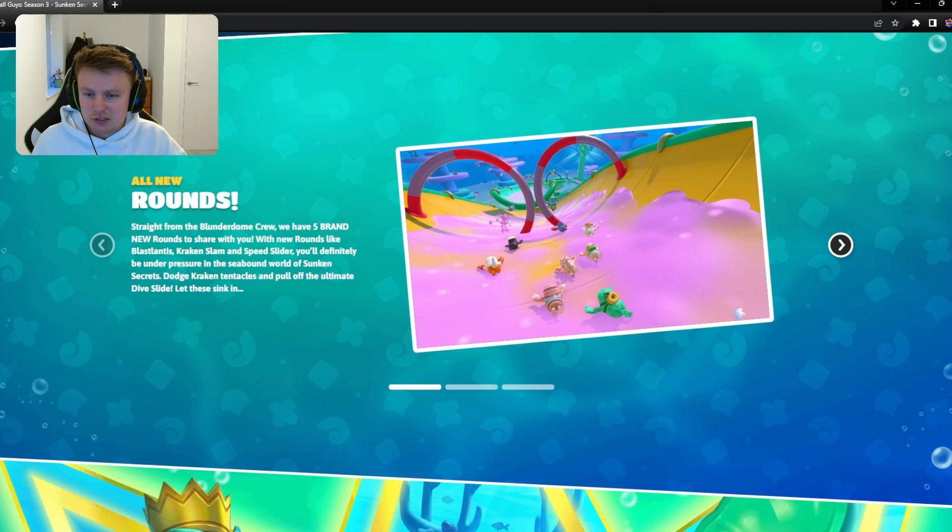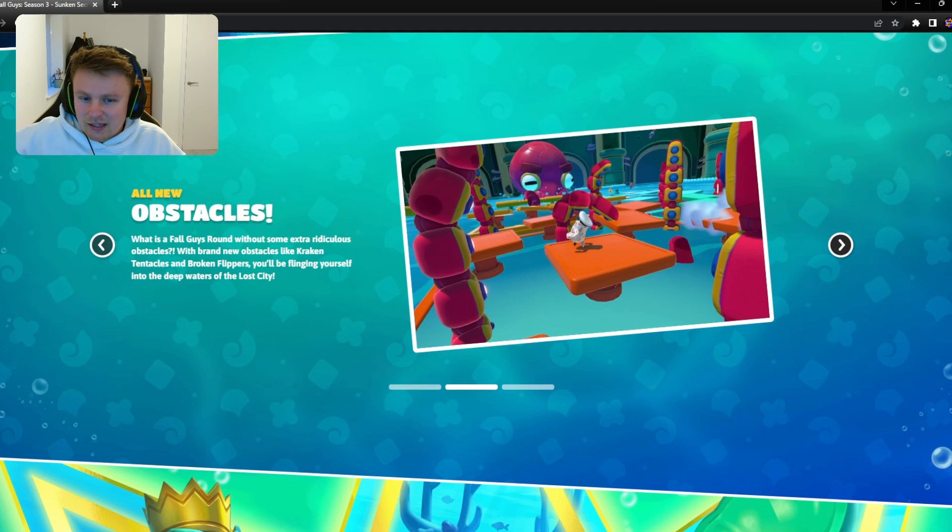All new rounds is always the best update for Fall Guys because sometimes they do little updates and it's just like one rounder, or they change the way it's done. But all new rounds is always one of the better updates that Fall Guys do. Then you've got new obstacles — I quite like the little platforms with the tentacles. I'm guessing the tentacles are the Kraken.